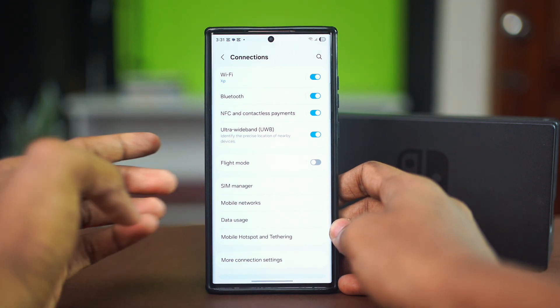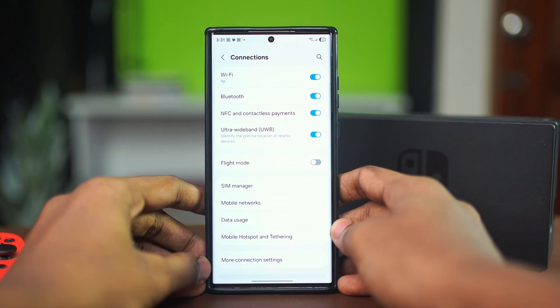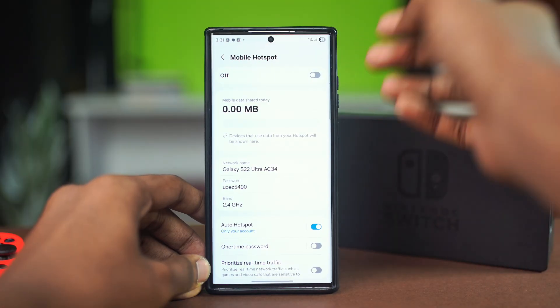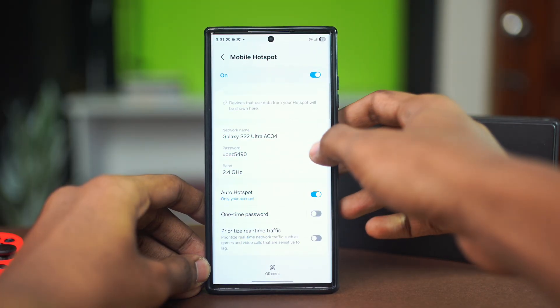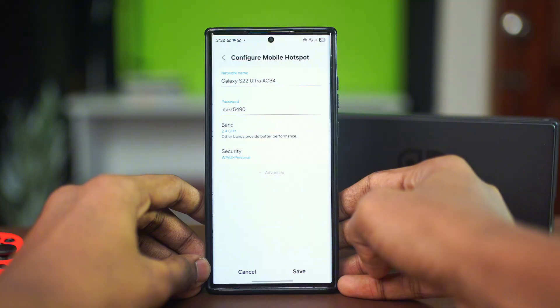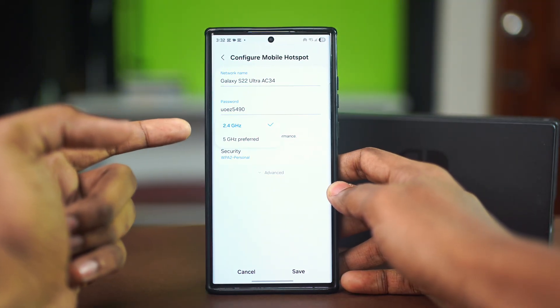For other phones you might have the Network or Wi-Fi option, so you can go there as well. After that, go to Mobile Hotspot and Tethering, then tap on Mobile Hotspot and toggle it on if it's off. You'll see your network name, password, and right below it the Band option — tap on that.